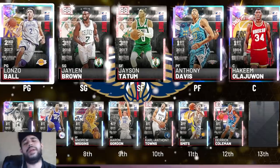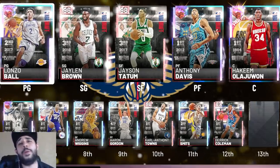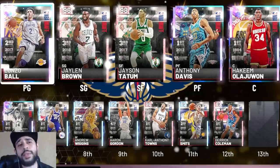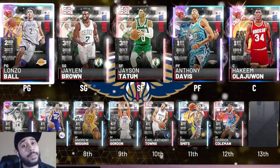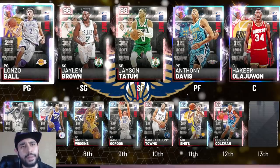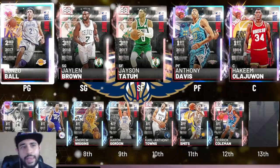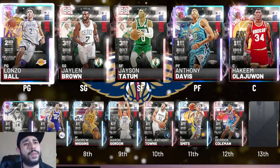Welcome back for another squad builder in NBA 2K MyTeam. This time we're rocking with every single player from the draft collection. Let me know down in the comments what rookie you're looking forward to seeing next year in the NBA — whether it's Zion or RJ. Today we got another squad builder featuring some of the best draft picks: Lonzo, Tatum, Anthony Davis, Hakeem, Markelle Fultz, and more.